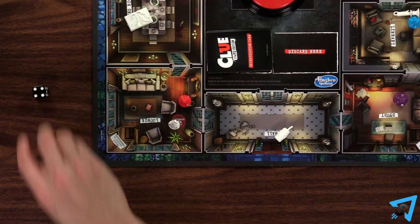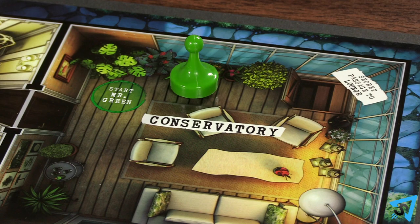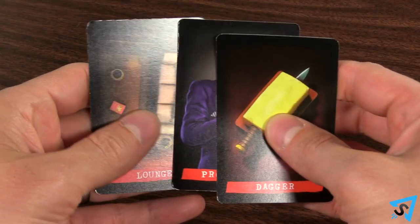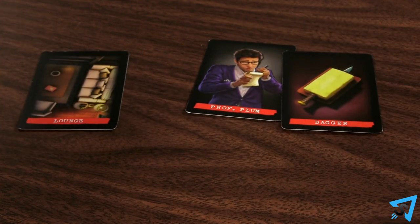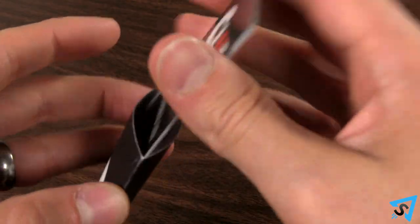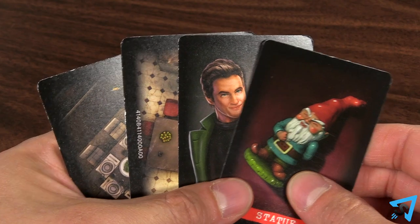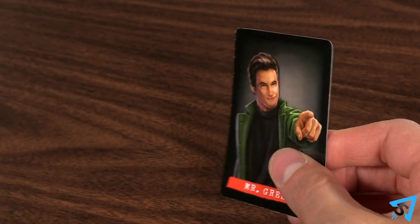Then your turn ends and the next player clockwise goes. To make an accusation at the start of your turn, state who you accuse, with what weapon, and in what room. Your token does not need to be in the accused room. Then you secretly look at the cards in the envelope. If you were correct, reveal the cards and you are the winner. If you were incorrect, keep the cards secret, return them to the envelope, and you are not allowed to take any more turns, but may only show evidence cards when other players make suggestions. If no player guesses the accusation correctly, then everyone loses.